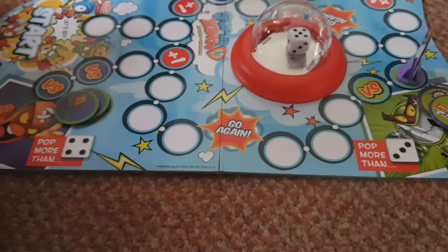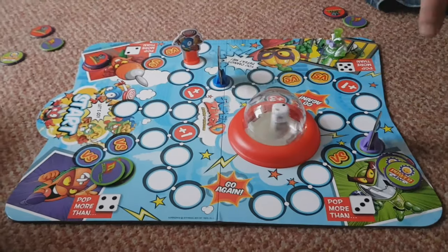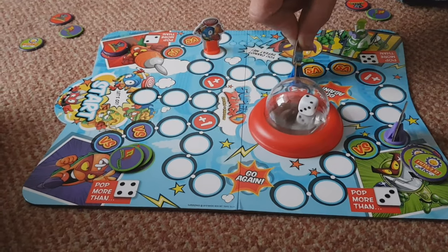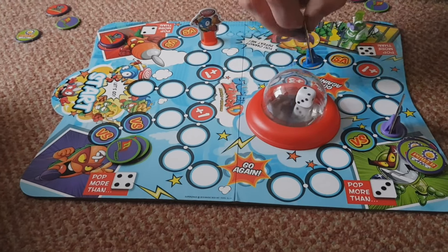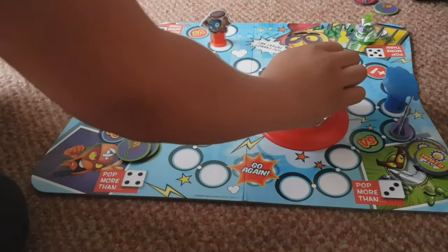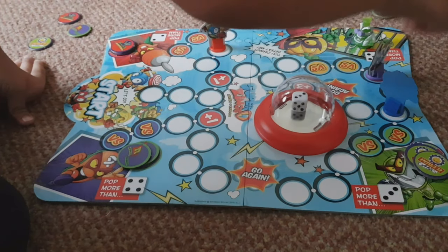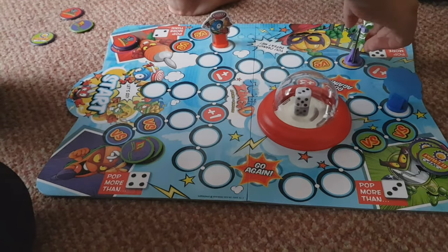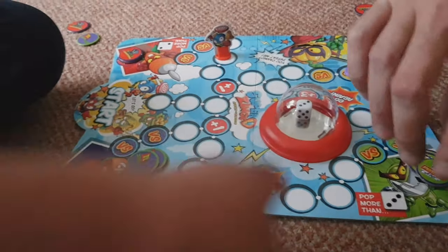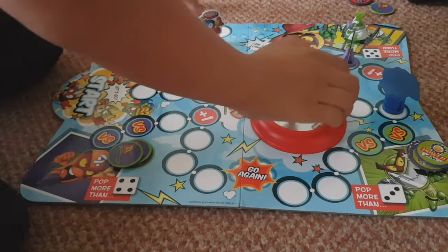One, two, three, four, five — I think I'm going to win. My go. One, two — plus three. So one, two, three. Three. One, two, three — and then plus one. You need to get a five or a six. You need to pop a five or a six. If you get a five or a six, you've won.